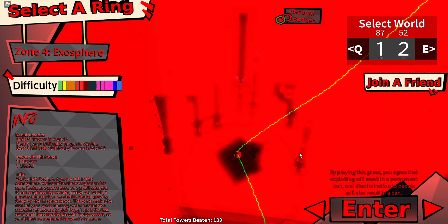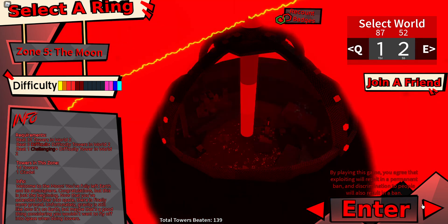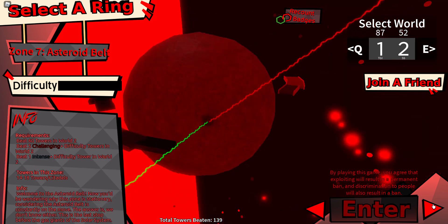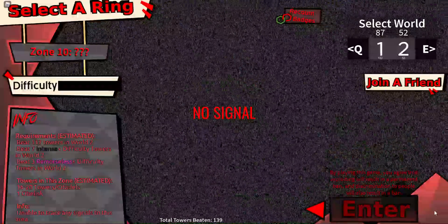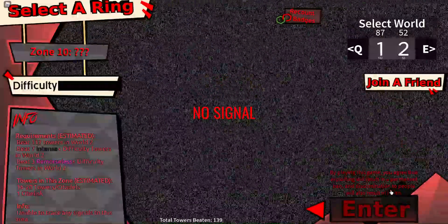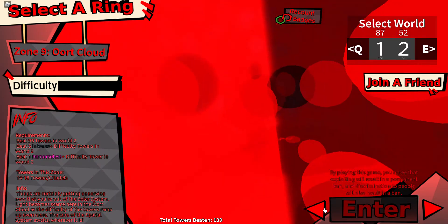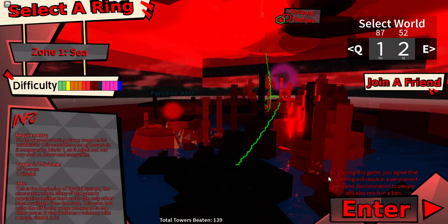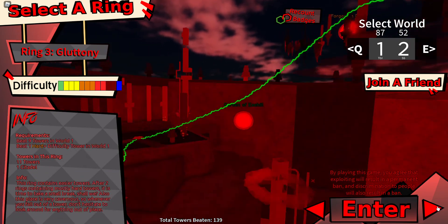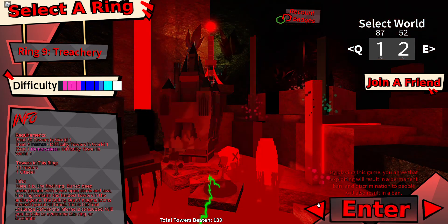You can see the walls in the background around this — they're used to make the background obviously. It looks really weird. Not much on the other zones, I guess that's kind of it. Pretty cool — if you guys see anything in this ring select that I missed, just tell me in the comments.